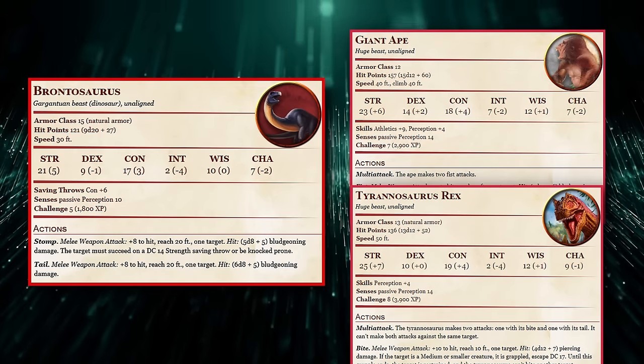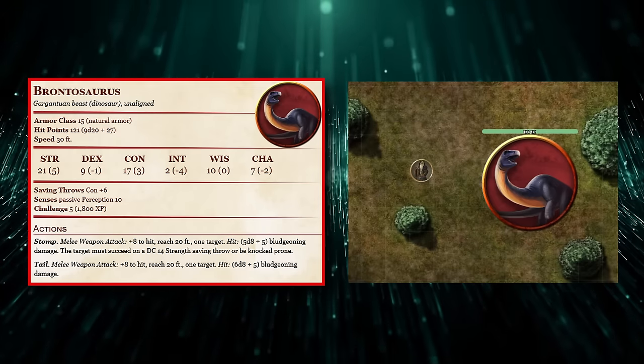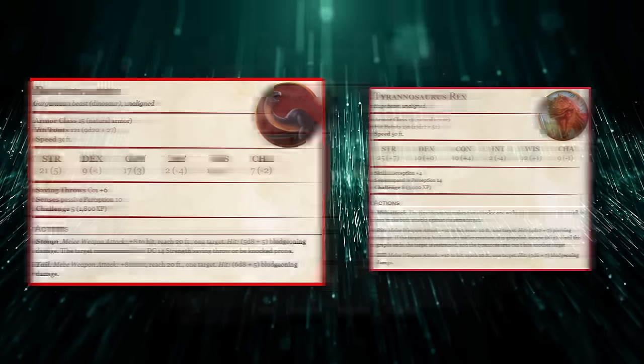Unfortunately, due to its Gargantuan size, it might be hard to pull off making someone a Brontosaurus, since Gargantuan creatures can occupy a 4x4 square or more, meaning you'd only be able to polymorph someone into one in a very open space. All in all, it's a very good creature to be transformed into, and it can be used as soon as you learn Polymorph at 7th level for full casters, since Brontosauruses are only CR 5, as opposed to the T-Rex, which is CR 8.